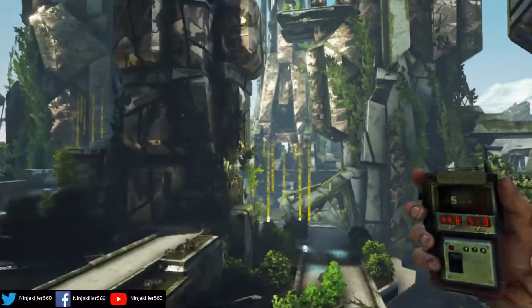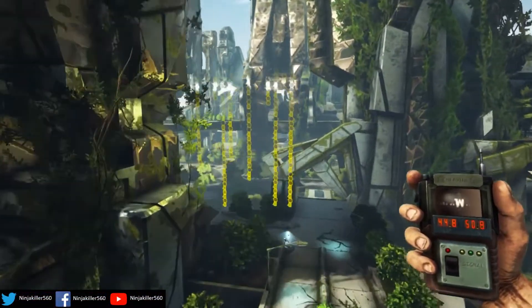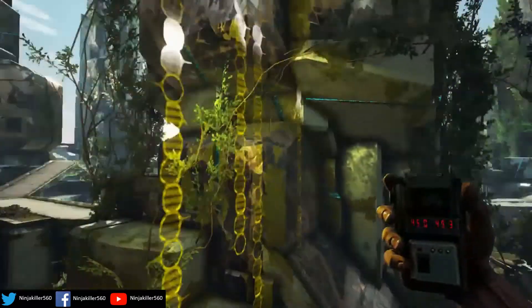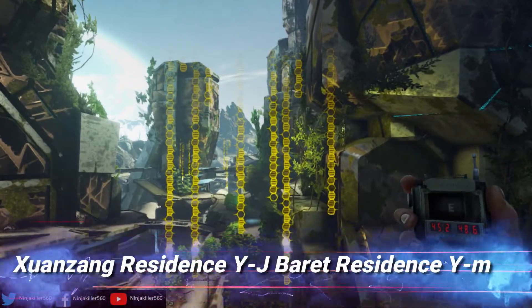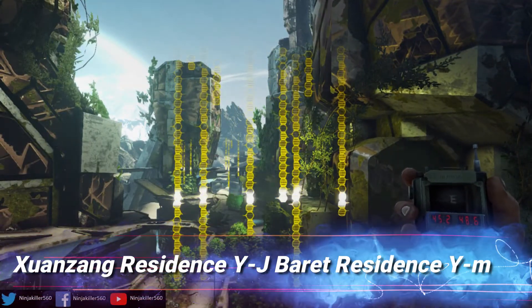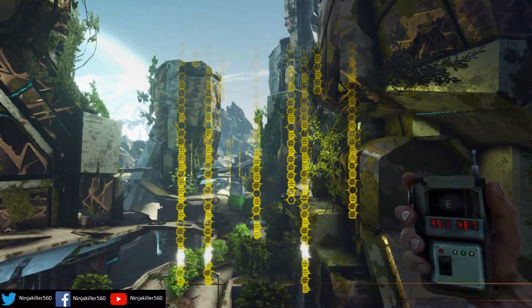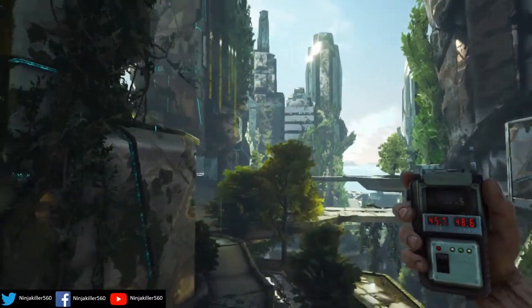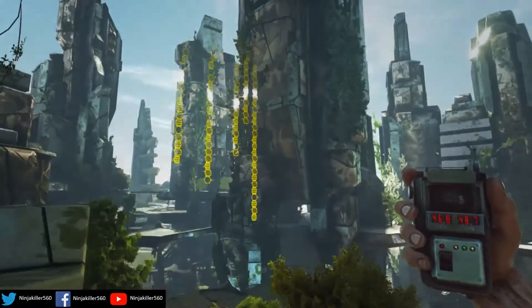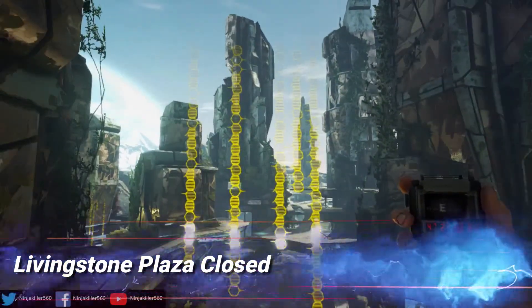Moving on to the sixth one, which is over here. This translates to: 'Yuzhang Residence Y, J Barrett Residence Y, M.' And then the final one for these seven is located right around the corner, and this says: 'Living Stone Plaza Closed.'